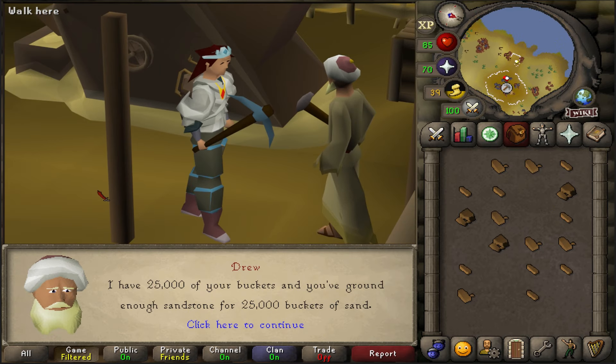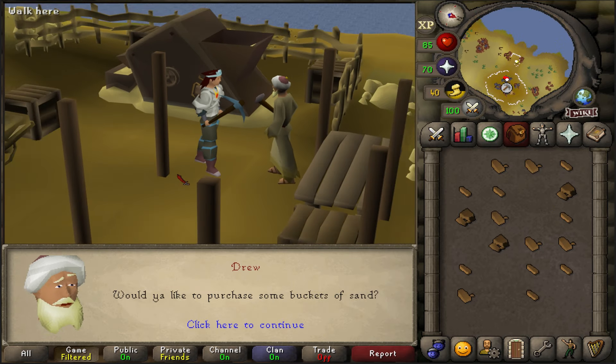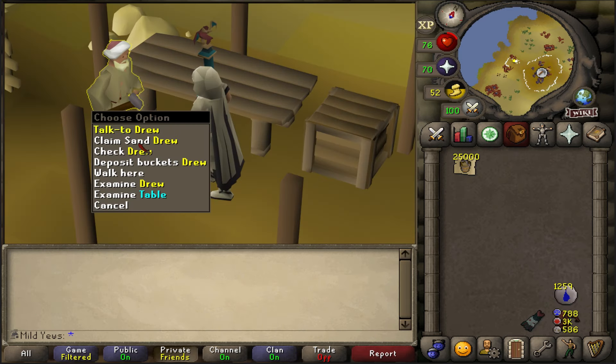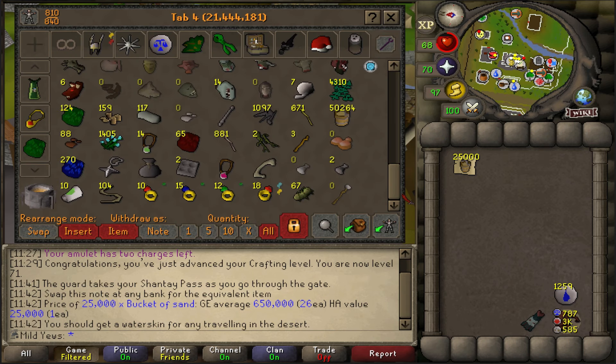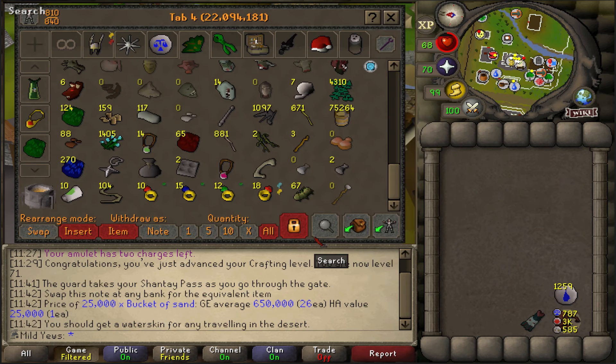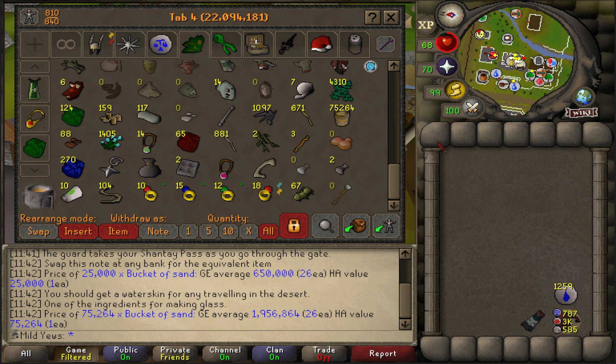It took me about two more days to finish the next 50,000 buckets of sand, and every hour on the hour I was trying to finish my seaweed runs. By the end of the 75,000 buckets of sand, I had just over 4,000 seaweed, which is quite far away from our goal of 12,000.